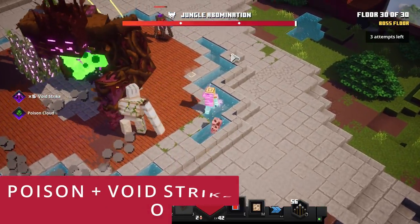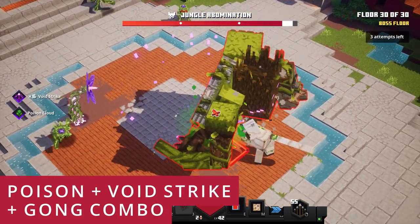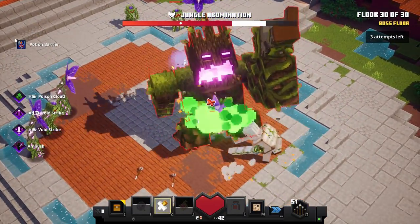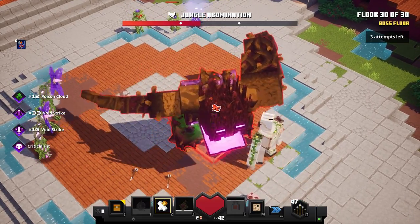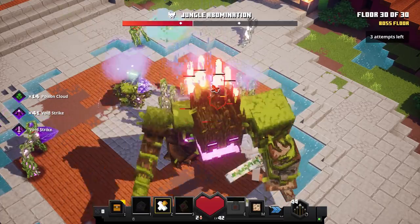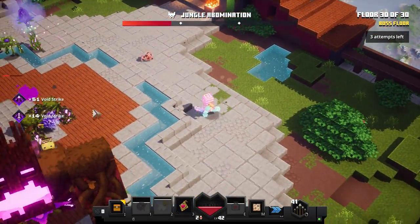Against bosses, the poison, strife, and gong combo will deal a ton of damage — especially when you go melee as well, you're just going to delete so much health. Definitely recommend trying it out; it's absolutely insane. This works very well for the last boss, so try it yourself and see if it works for you, depending on the tower.